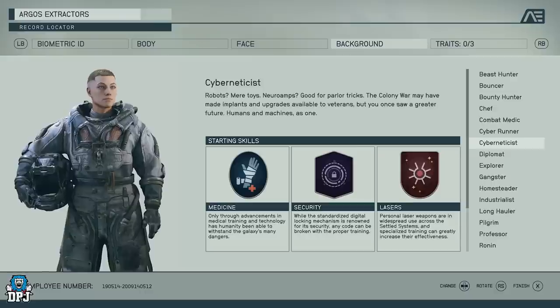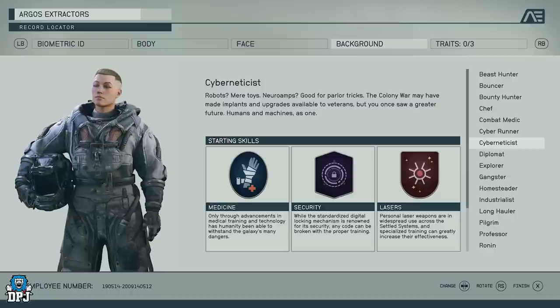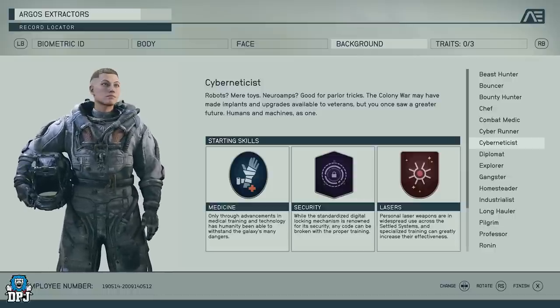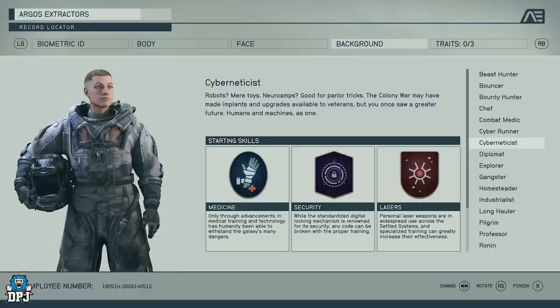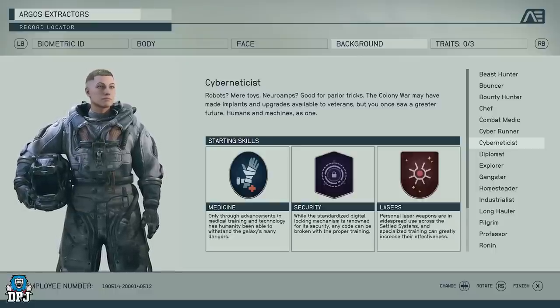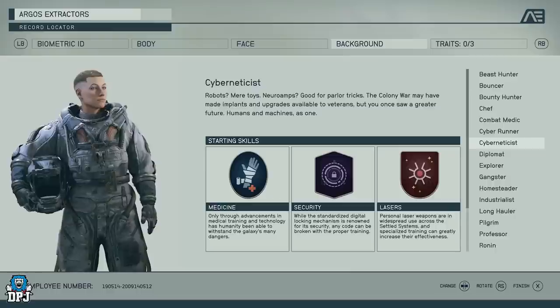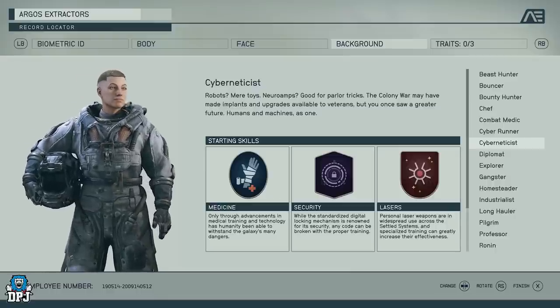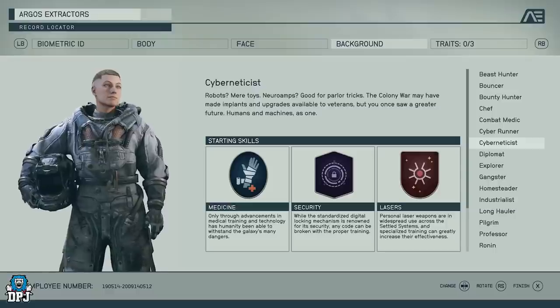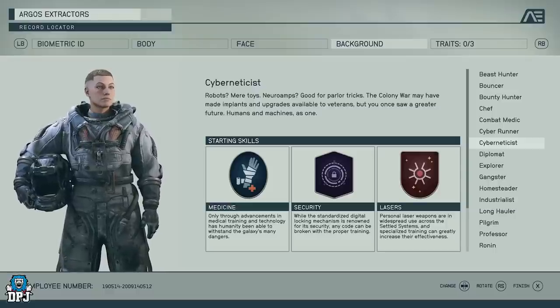Cyber Runner is your stealth and pickpocket class. You've got Stealth, so you can approach targets while undetected — crouch, run up, and kill with a silenced or melee weapon. You get the Security perk to break into things, and a Theft perk as a starting skill, which means you can pickpocket people more easily — or maybe this is the only background that can actually pickpocket.